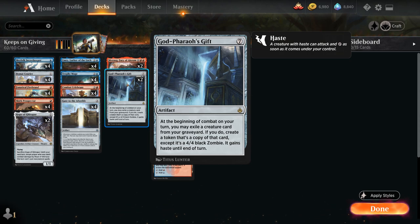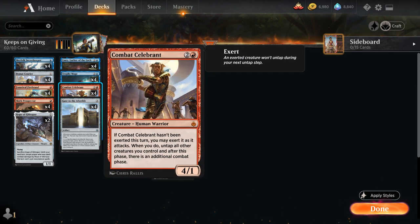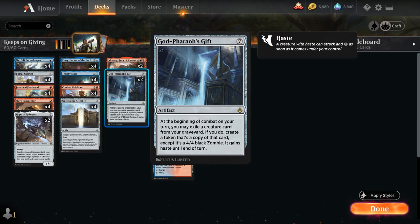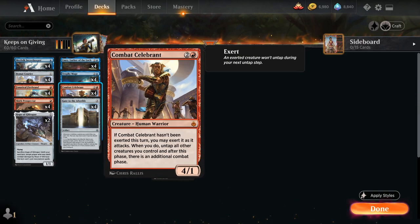We've also got some additional combos, including Combat Celebrant — a 3/1 mythic rare creature. If it hasn't been exerted this turn, we can exert it as it attacks, meaning it won't untap during its next untap step. When we do, we untap all other creatures we control and get an additional combat phase, which means an additional Godfair's Gift trigger and an additional 4/4 creature. We can chain together a whole bunch of Combat Celebrants, exerting, untapping our creatures, and attacking again.